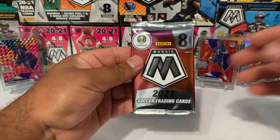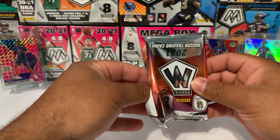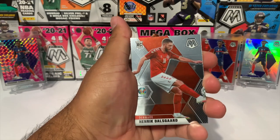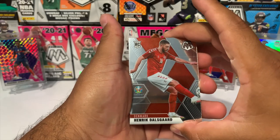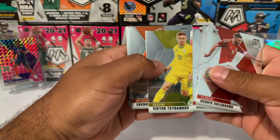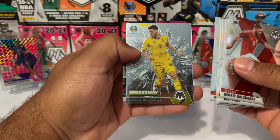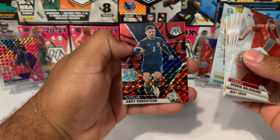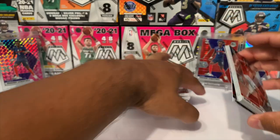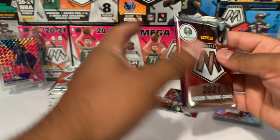Starting off with pack number one. One thing I do want to say is this is actually my brother's box, so I'm gonna do my very best to try and pull him something really good. Here we go — we got a rookie Henrik Dalsgaard. Some of these names I'm gonna butcher. We got Viktor from Ukraine, Frankie, England, a Breakaway Roman, and then our first red reactive is gonna be Andy Robertson, so we're gonna set those to the side.